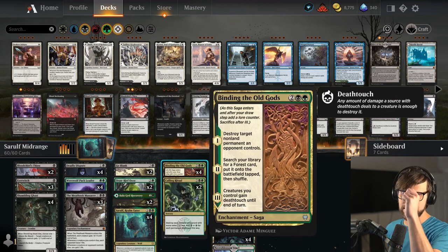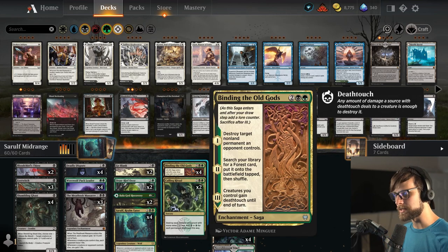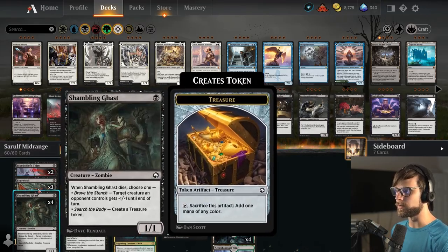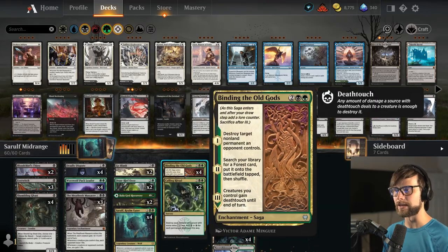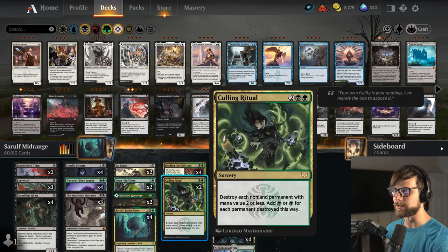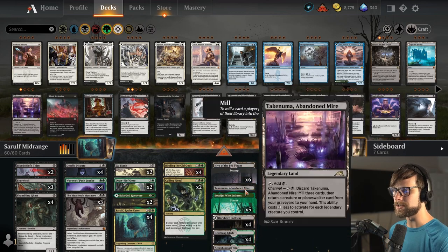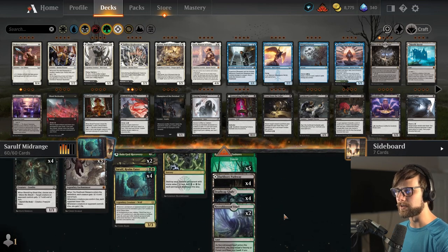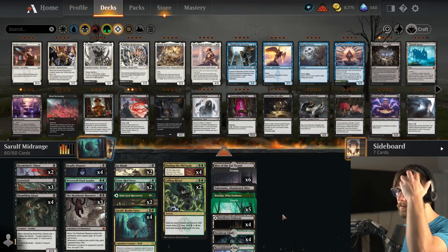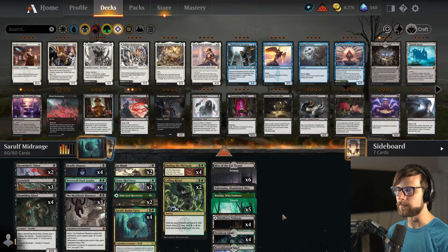Binding of the Old Gods is a very obvious choice for the deck. It hits any non-land permanent so it's very flexible. It gives us some lands and gives Death Touch to our creatures, which we can work with the Shambling Ghast, Eye Twitches, and these early creatures to give them Death Touch and get in for some damage. Culling Ritual is in here as well. We do have a Basiju as well as Abandon Mire and Hive of the Eye Tyrant in the land slot, which gives us a way to kill something on the field as well.